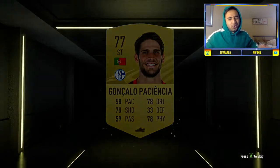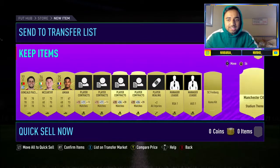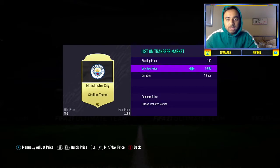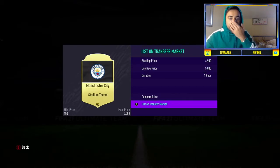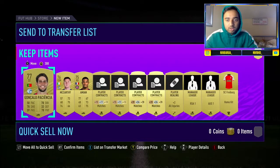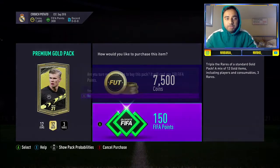Next premium gold pack — oh, that's our worst one yet. Not ideal. The Man City stadium theme, though — I reckon that'd sell, it's extinct! Let's list it for 5k, it's a goner. Put the rest in the club.